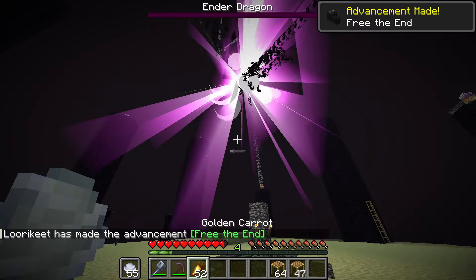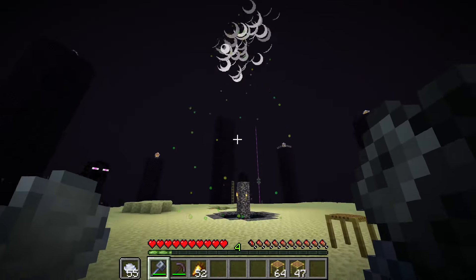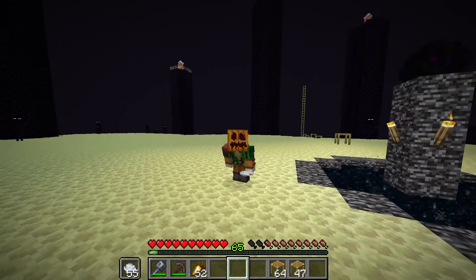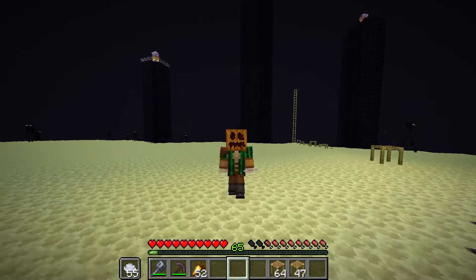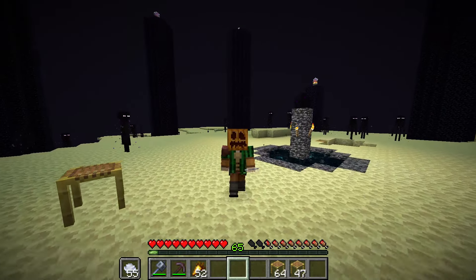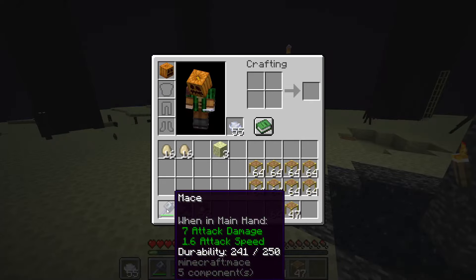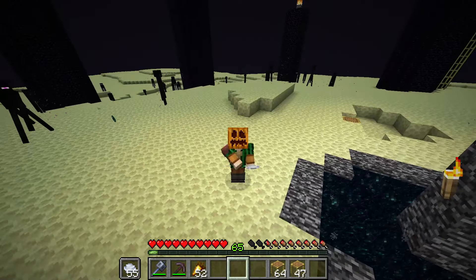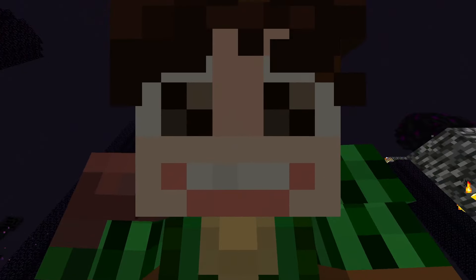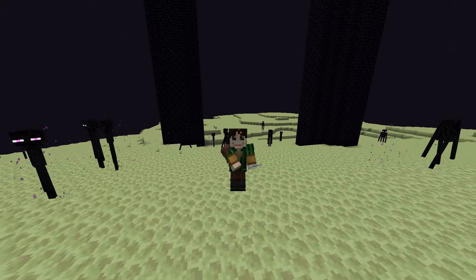There we go guys — one-shot the ender dragon with the mace! If that wasn't a scuffed video I do not know what was. So it takes you somewhere between 255 and 305 blocks to one-shot the ender dragon. The best way of doing that is flying up with an elytra, taking off your wings, falling, hitting it with the mace — and bam, you've killed the ender dragon in one shot. Which I should have probably done in the first place. Anyway, thank you for watching the video and I'll see you in the next one. Bye bye everyone, take care.